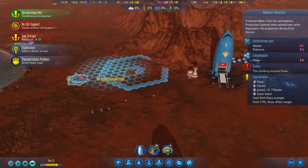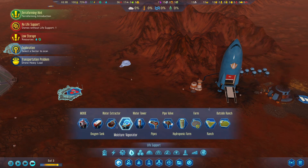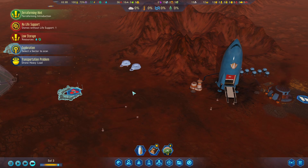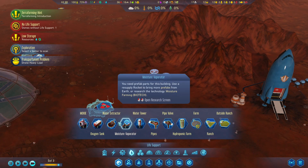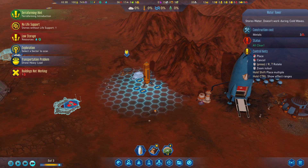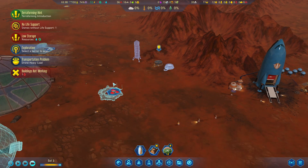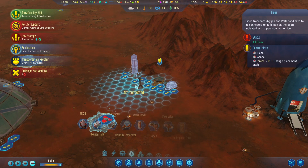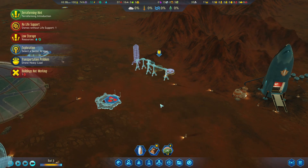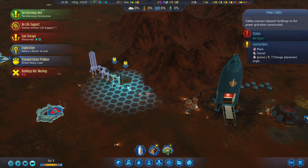We have our couple of moisture evaporators and we are going to go ahead and put them over here. I know that seems far away but I'm trying to keep these things separate. We'll have our storage sit right over here — go ahead and build some pipes. Get our cables running over here.